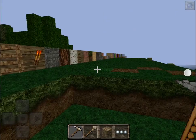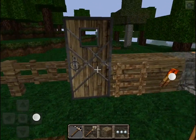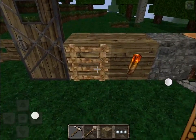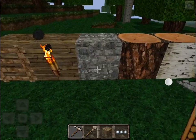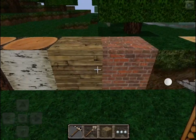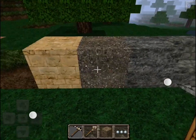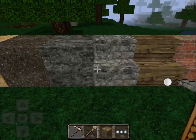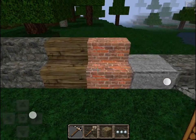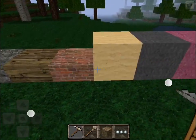Let's go straight into the items. So we have Fence, Fence Gate, Door which I especially like, Ladders, Torch, Cobblestone, Wood Log, Birch Wood Log, Wooden Planks, Stone Brick, Grass Block, Sandstone, Gravel, Stone, Cobblestone Stairs, Wooden Stairs, Brick Stairs, Stone Slab, Cobblestone Slab, Wooden Slab, Brick Slab.